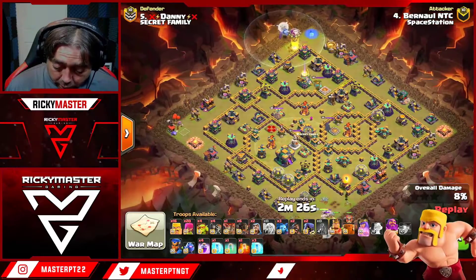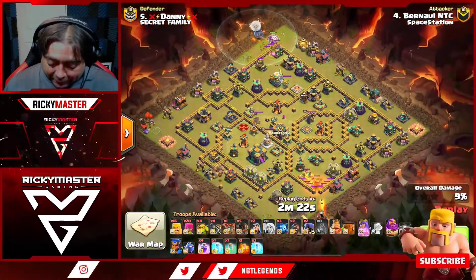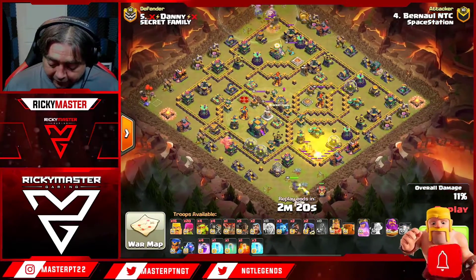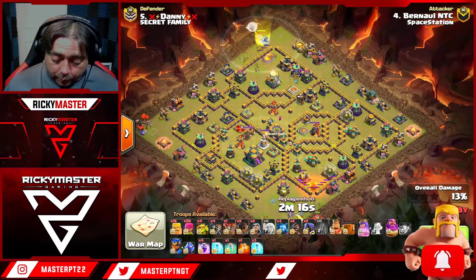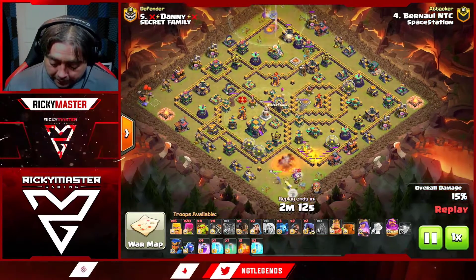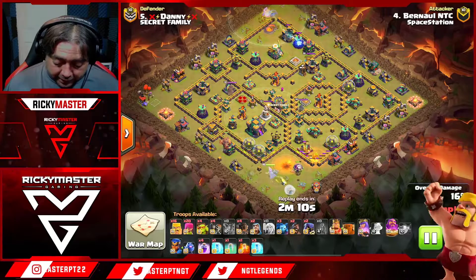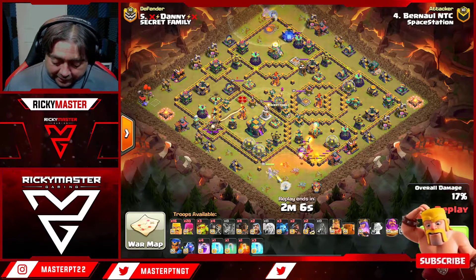He has a warden walk — oh my god, these attacks are hard to zoom in on. The queen is up here at six o'clock with a fling flinger, and the warden is at 12 o'clock doing the funnel, trying to pick up the eagle. The fling flinger is doing nice work. Rocket loons are picking up those defenses on the outside — the archer towers — and checking for air mines.